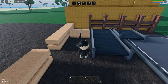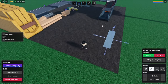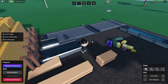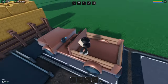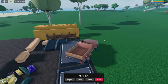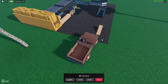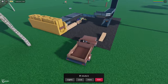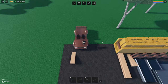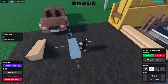Let's get started. First, in build mode, drag these pieces to wherever you want — honestly, sometimes it's easier if you get your car and drive it right in front so you can kind of see what you're doing. Bring this one over to the right.